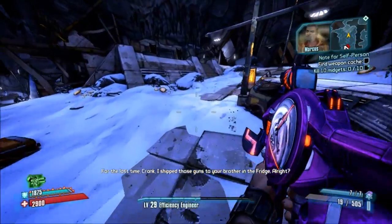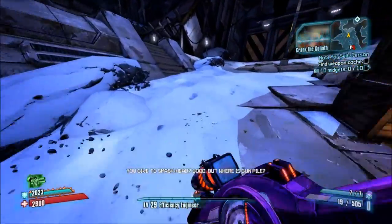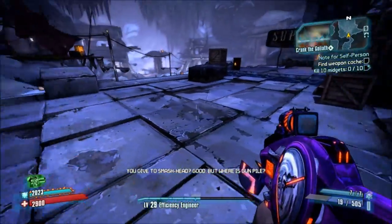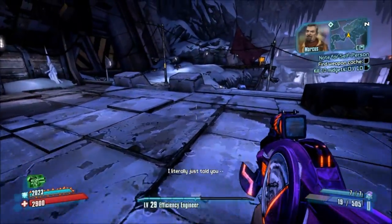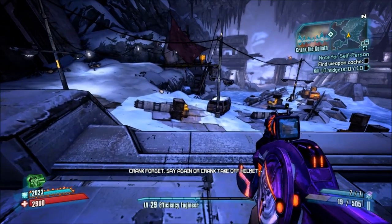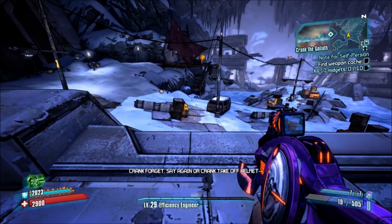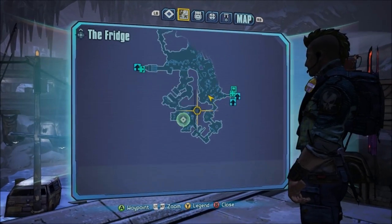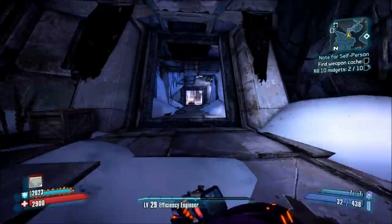It's actually a pretty terrifying fight. There's a big guy and three little guys, and if you're not overleveled, you're going to be in some interesting problems. Once you get there, you need to kill ten midgets. I kind of emptied out the area, so I didn't actually open it, but I'll show you where it is.